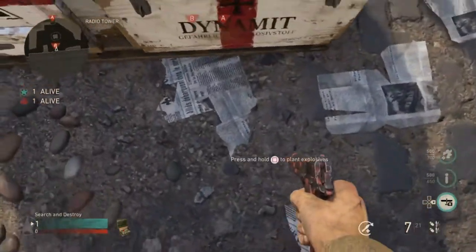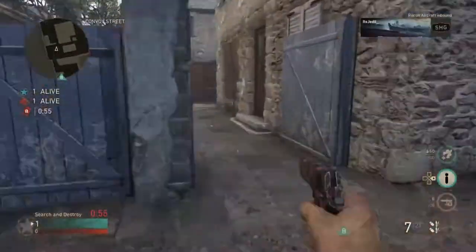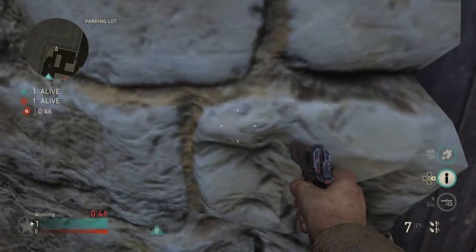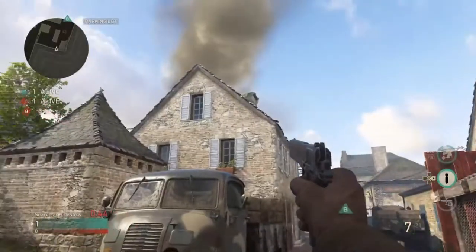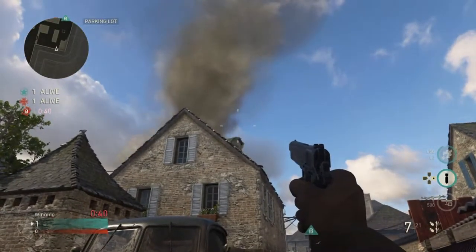For the final spot of the video, we're heading over to B. You're going to plant where I show you, and then come over to this corner here — this is probably the best big shot I've found so far. You're going to line up the top tip of your bottom pistol crosshair on the chimney like so, and then just throw for a really nice double bank.